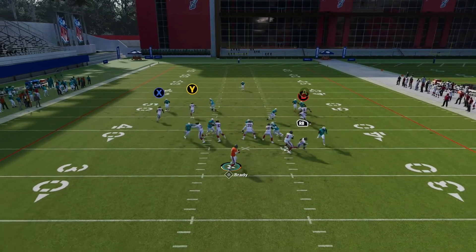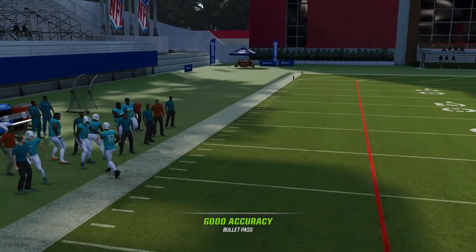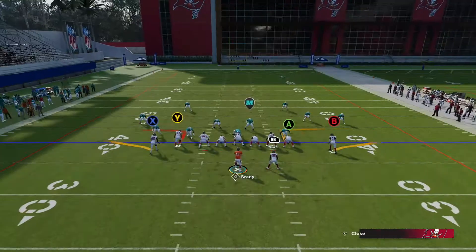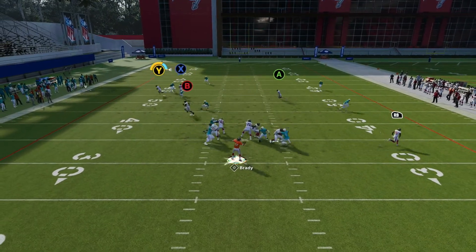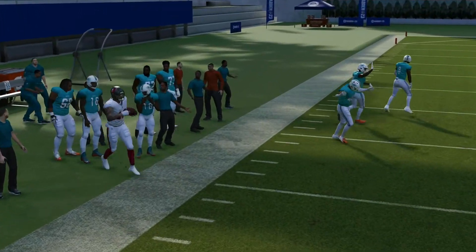Going back to Flood — here, the Mike Evans route on the SAIL concept. We can see freedom down the field using the clear out, and that's the idea. I chose these three plays because you're going to see Flood has a SAIL route attacking the left side and a corner route attacking the left side of the field.